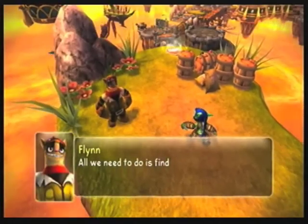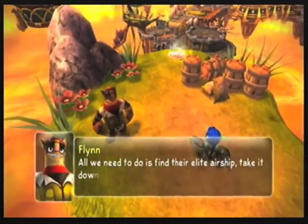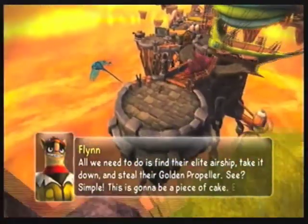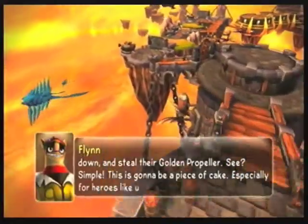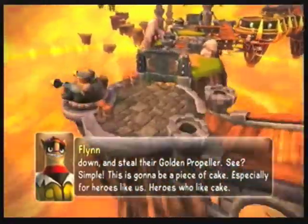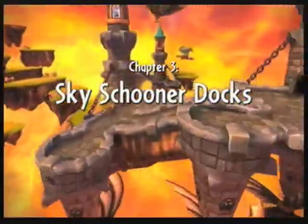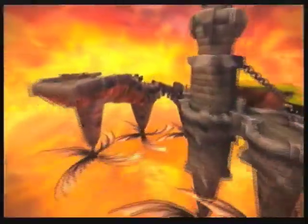All we need to do is find their elite airship, take it down and steal their golden — this is a cannon — it's all about cannons. See? Simple! This is gonna be a piece of cake, especially for heroes like us — heroes who like cake. Pfft! Pie's better! Okay. Enough with the obvious random jokes. I'm not fooling anyone.